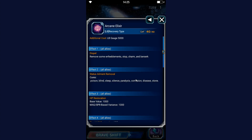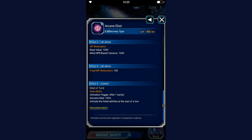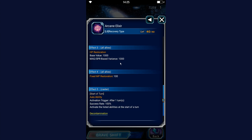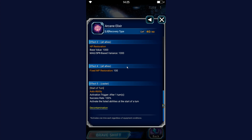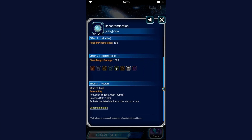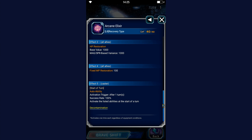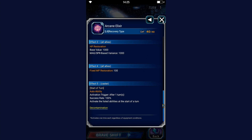The limit burst is rather okay. One of the things I like about his limit burst is that it removes all buffs from all enemies — that is a perfect dispel. It's a 140x light magic damage with SPR scaling, which is the important thing here. He also casts a heal, which nobody cares about. He has fixed MP restoration and triggers another heal on the very next turn. It also fills the morale gauge on the very next turn, which is a nice bonus — 2% morale coming on the next turn.